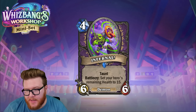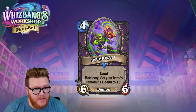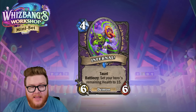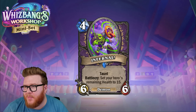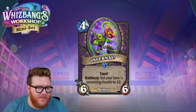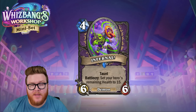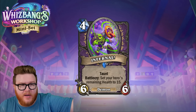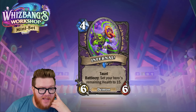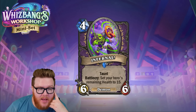Alternatively, you can use this as a heal — go down to two health on a turn, then pop back up to 15 for four mana, stabilizing behind a taunt. I remember classic Hearthstone Handlock plays where you'd use Alexstrasza to recover from very low health. Infernal does the same thing much cheaper at four mana, making it easy to weave in while developing a great statline. It's an awesome defensive tool.